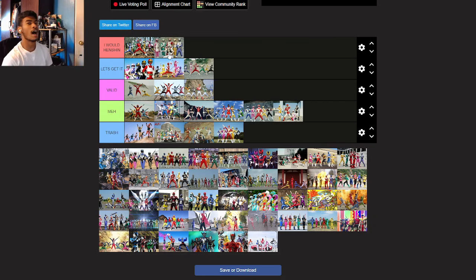Dairanger — I would Henshin. I even learned every single pose for Dairanger. I can do RyuRanger, ShishiRanger, TenmaRanger, KirinRanger, HououRanger, and KibaRanger. I memorized that stuff. I love these suits — everything about them is amazing: from the white to the helmet to the visor, to everything. I would definitely Henshin. Dairanger is the best one out of here so far.